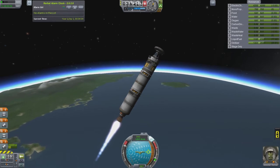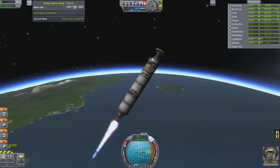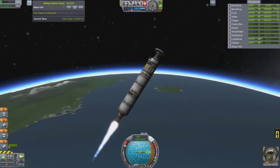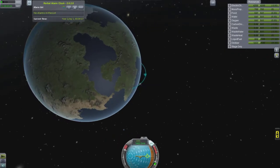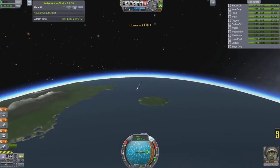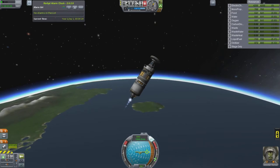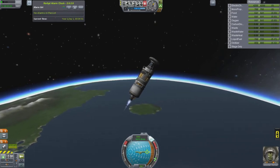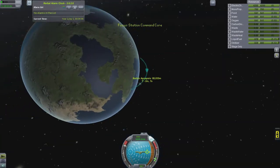Most of the stuff is going to be rendezvous and docking, and also the builds for the station component parts. This has the command cupola, a large RCS tank, and then the docking port - it's just to get the station together. I think there's a life support on there too, and that'll obviously be the command and control structure of the station.